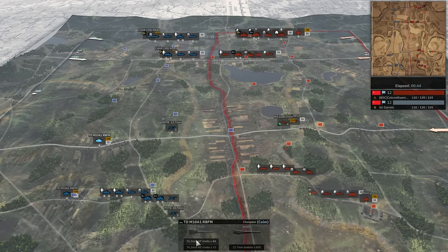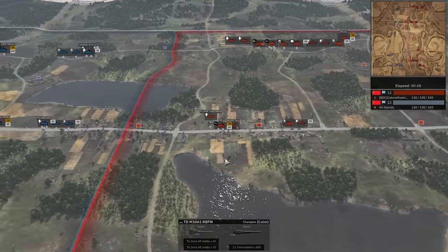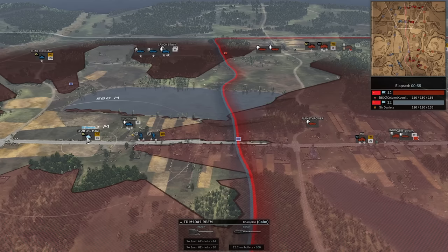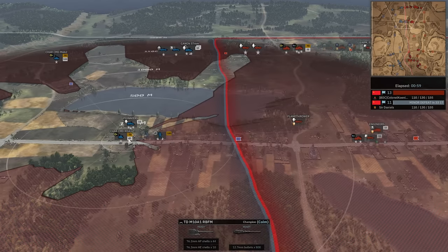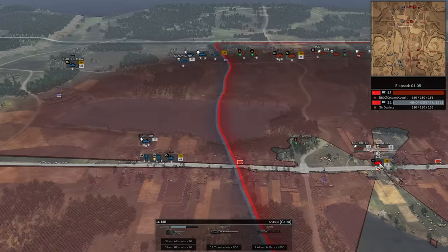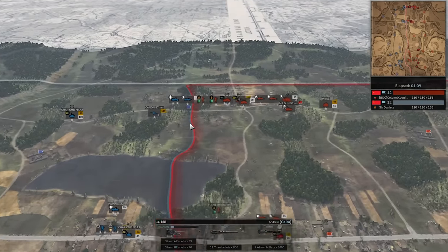The French M10s do not have the APCR shells, but the American M10s do — they have the 2K range APCR shells. That's definitely something to be aware of. Sir Daniels is deploying really far back to try to avoid this M8 aiming down the road. It should get the first pop off on this Stuart. It hasn't fired yet, so I have to assume it doesn't have line of sight because it does have 250 meter range. Now it's in line of sight. The line of sight can always be a little funky — just remember that.